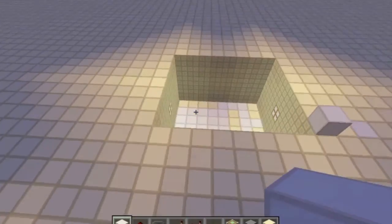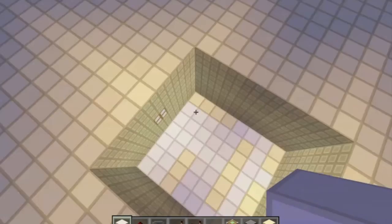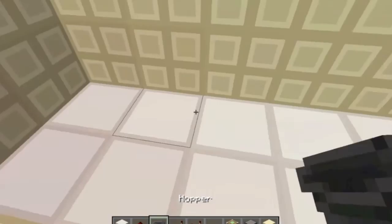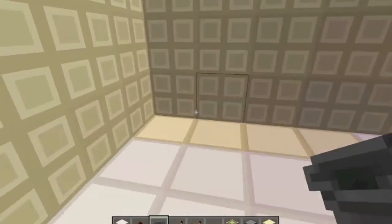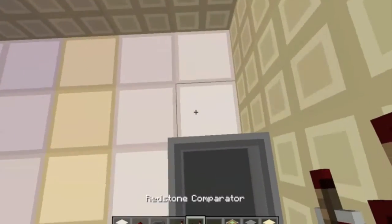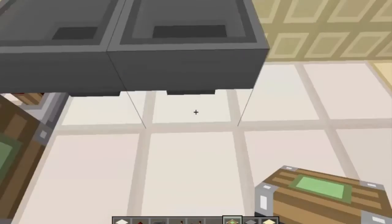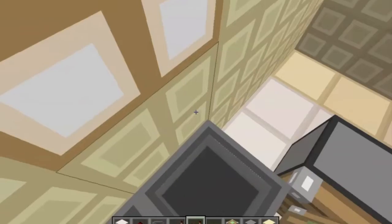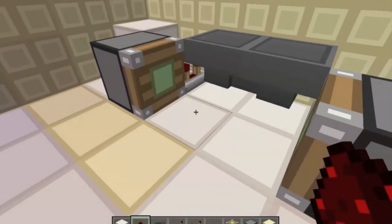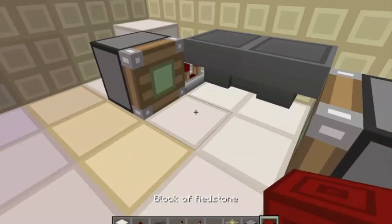To start, create an 8 by 7 by 5 hole in the ground where you want your potion brewery to be. We're going to start by creating the hopper timer. Put a hopper facing in, another hopper facing in, a comparator, redstone, and a sticky piston. Add another sticky piston, comparator, and redstone. Full credit to Ethos of EthosLab for this design.